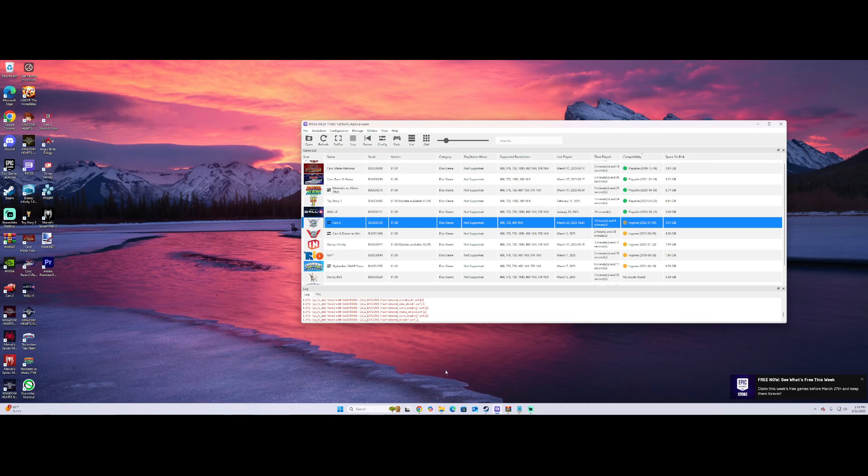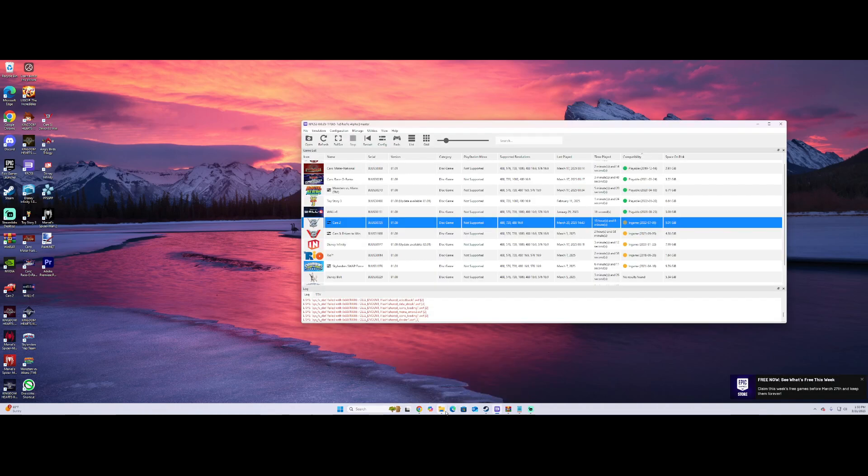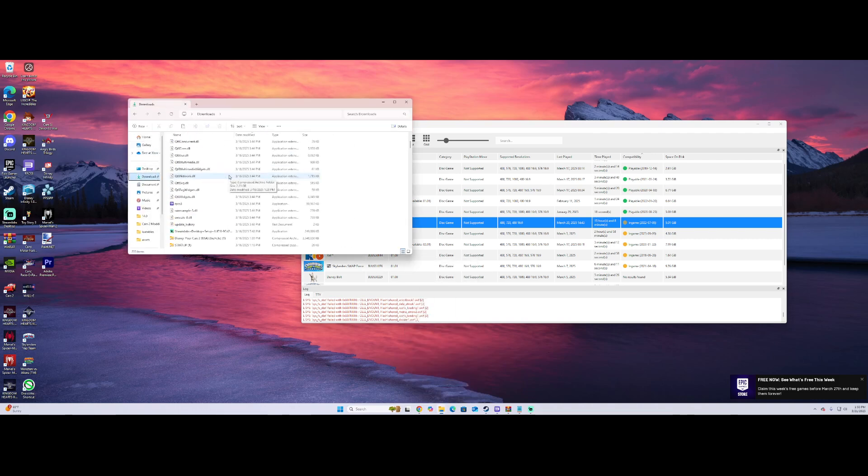I downloaded it all here because it was on my old PC. So let me open File Explorer. First, you go to Downloads and scroll all the way down to find what we're looking for. This is it - your PlayStation games. You click on HDD0, and this is how you get to the games.